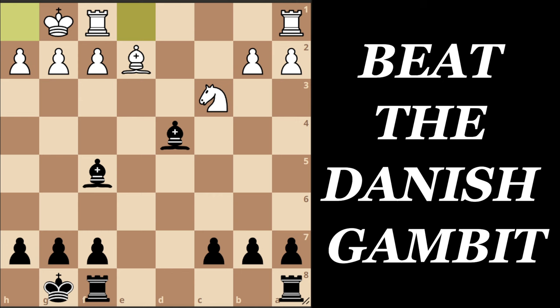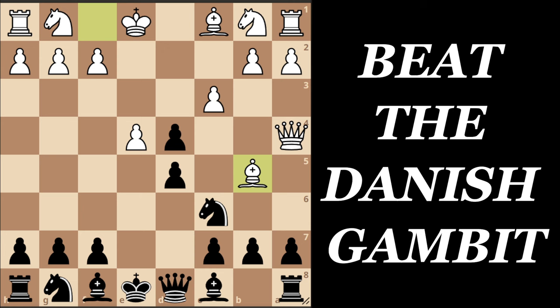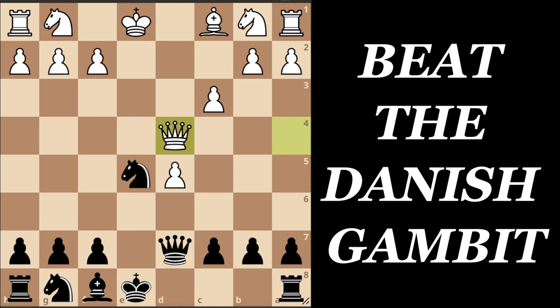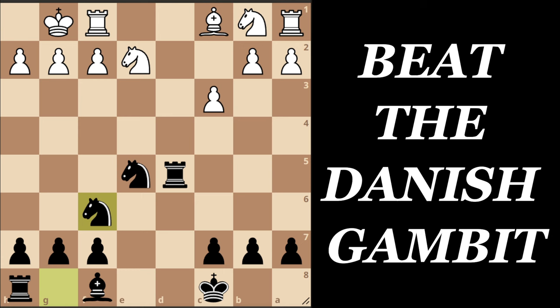Now before we go to the main line, we will examine the last side line White has, which is to give a check on the a4 square. We block with our knight, Bishop to b5, Bishop to d7, White takes the pawn, and now Knight to e5, Bishop captures on d7, Queen captures on d7, and Queen captures on d4. Here we don't care that our knight is attacked - we simply go long castle. If White takes, he loses his queen. So White goes Knight to e2, we trade queens, and again we have the better position because we have better piece development and more activity than White.